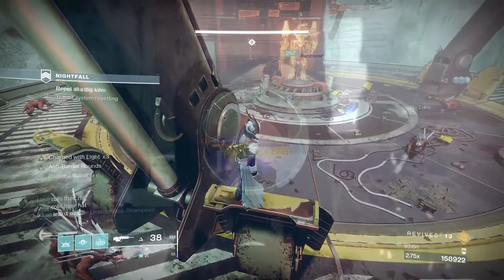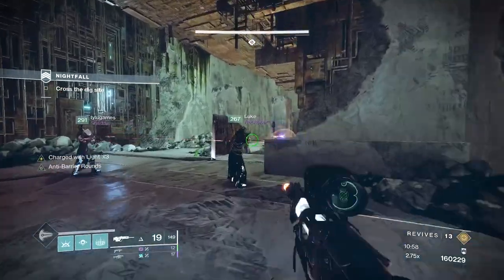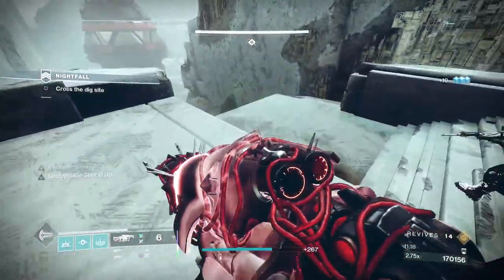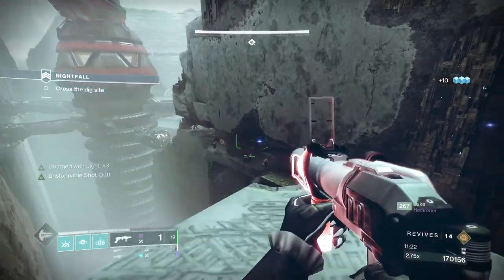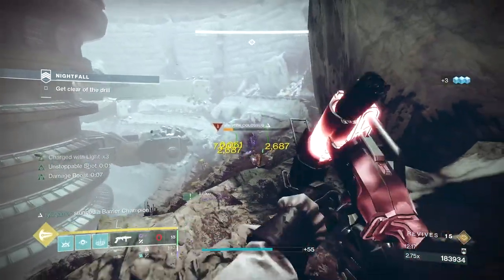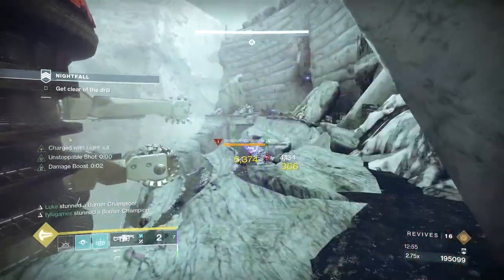Once across, there will be some void shields and an Unstoppable champ — make quick work of them, then take out the snipers across to your right. If you want, you can work on the next Unstoppable and the ads around him from up here, or jump across and work on them from down below. Either way, don't forget to grab any Special Finishers if you need them. In the spinning drills of death area there will be three barrier champions — take them out one by one, don't get sauced by the ads or the drill.